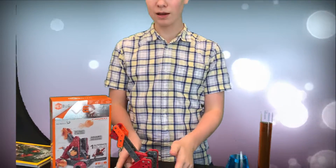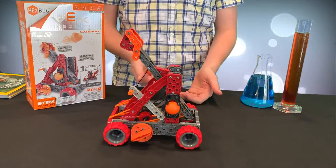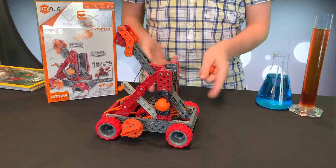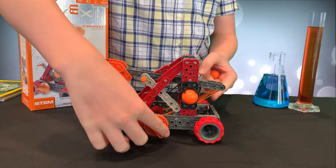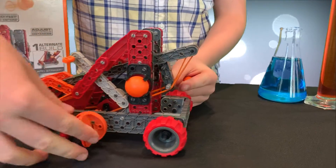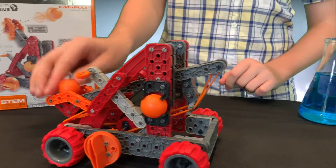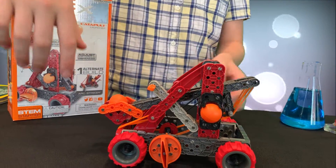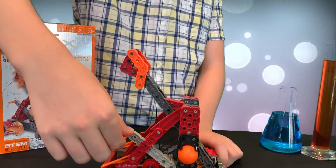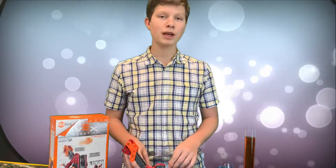If you want to know about the science behind this catapult, here it is. What this catapult does science-wise is use potential and kinetic energy. When I pull this backwards and you see the rubber band getting longer, it's gathering and storing potential energy. But as soon as I pull the lever, all that potential energy is converted into kinetic energy, which makes the ball fly.